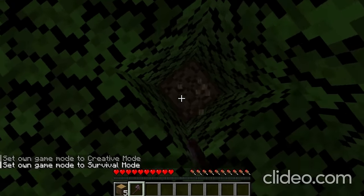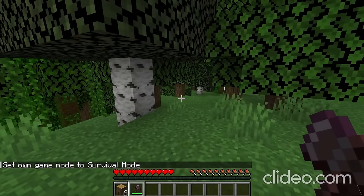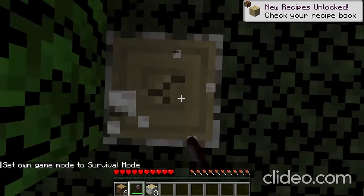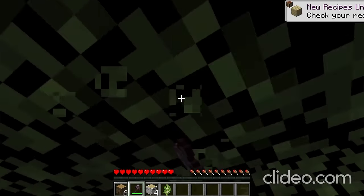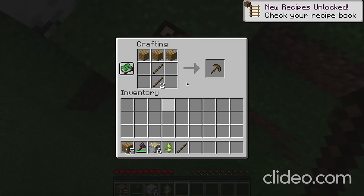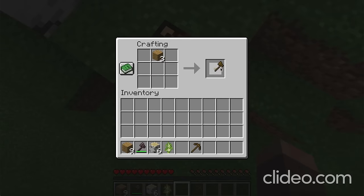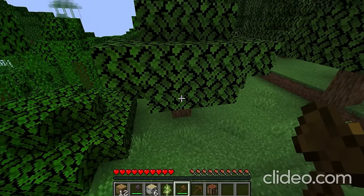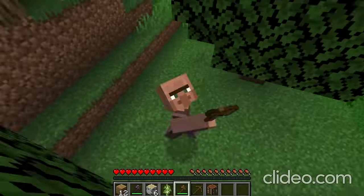He went back into survival mode — yeah, it's no big deal. He really goes wild with that netherite axe, barely being able to break the blocks in front of him. So he makes a crafting table to make a wooden pickaxe and a wooden axe, even though he has a netherite axe. Did he forget that he just went into creative mode to give himself a netherite axe?